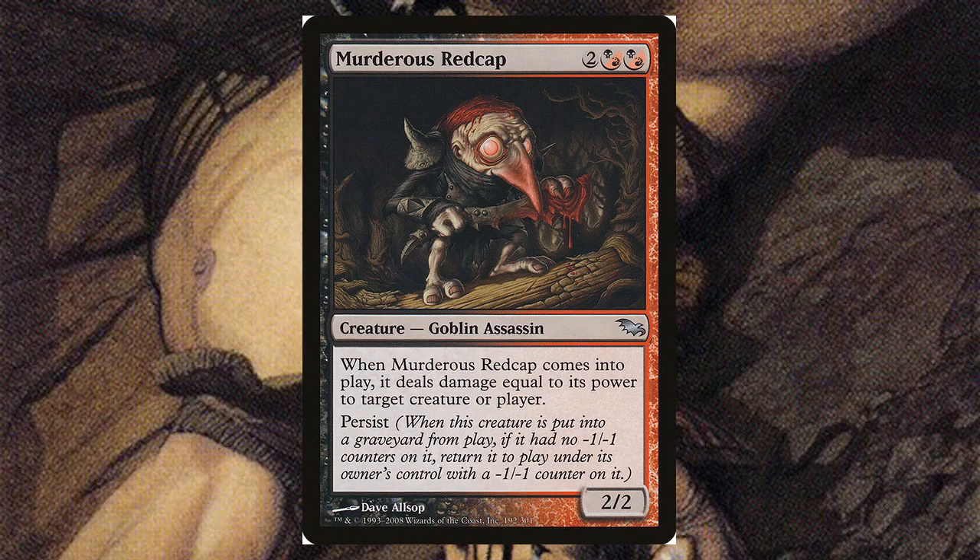Murderous Redcap — I had this one in a competitive deck for a long time and I would still play it. Those eyes are creepy, you can just see their nose and what looks like a tooth popping up. For two hybrid black-or-red, it's a 2/2 goblin assassin. When it comes into play, it deals damage equal to its power to target creature or player. It has persist — when it dies with no minus one counters, it returns with a minus one minus one counter. I ran this in my Chainer deck and a Korvold goblin sacrifice deck, manipulating counters to keep sacrificing it.